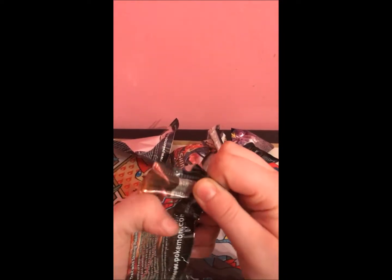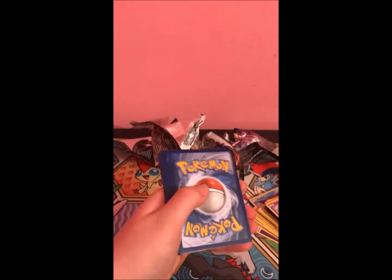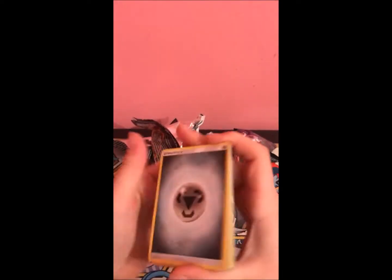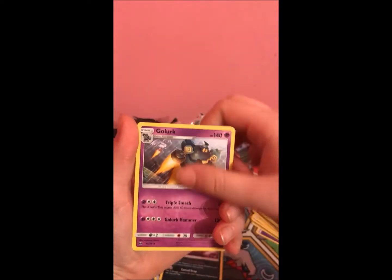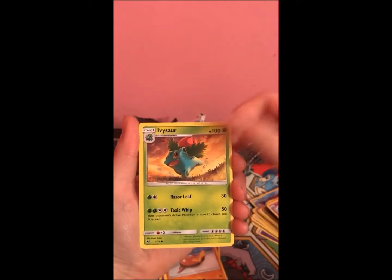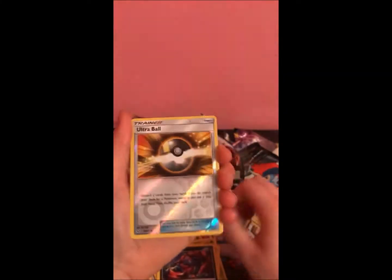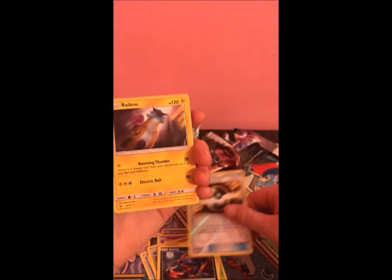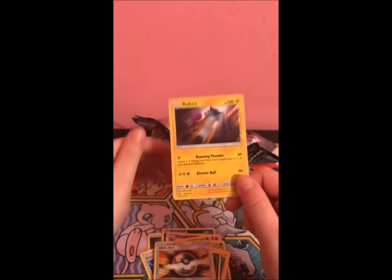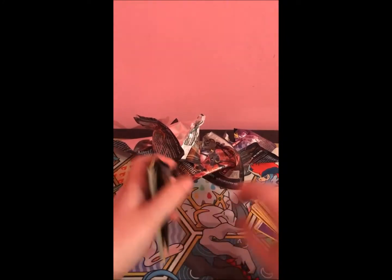A little bit of last pack magic — I believe in you, last pack, give me the goodies! Metal energy, super scoop up, Spiritomb, Golurk, Stunfisk, Ivysaur, Bulbasaur — plus all Zorua, reverse ultra ball. And I do need the Zorua for the Zorua deck, but five for five, guys — all hollows. The luck had to run out sometime.